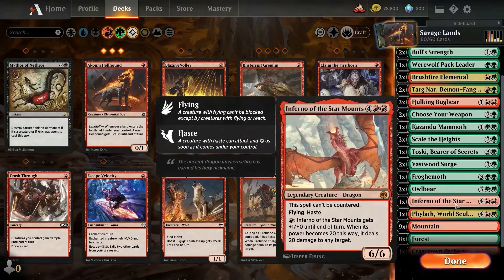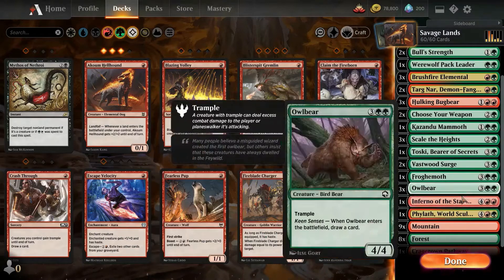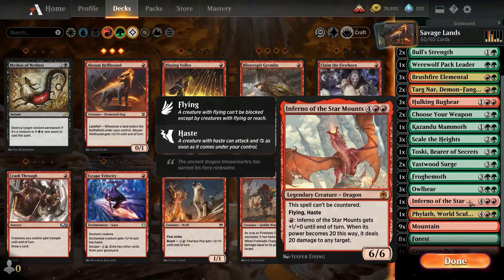Inferno of the Star Mounts is just awesome — gets plus one plus zero until end of turn, power becomes 20, does 20 damage to any target. It's game over. Flying, haste. If you have at least six or seven lands, that's a lot of damage — a good card if it survives, of course, so we can attack for a punch. You need 20 lands to do this, but there are some ways to get that. We can do a fetch lands build — fetch lands just non-stop. It's a passive deck.